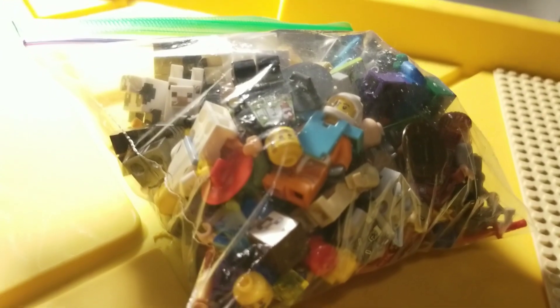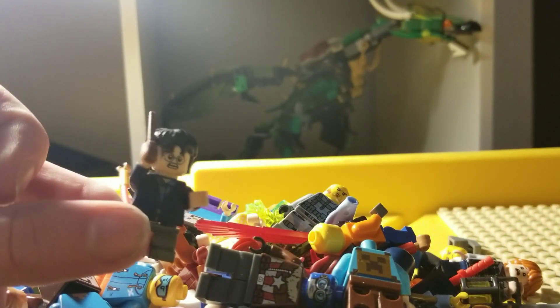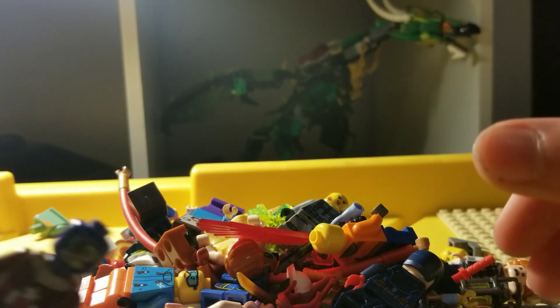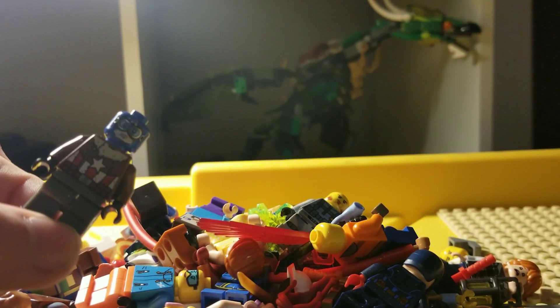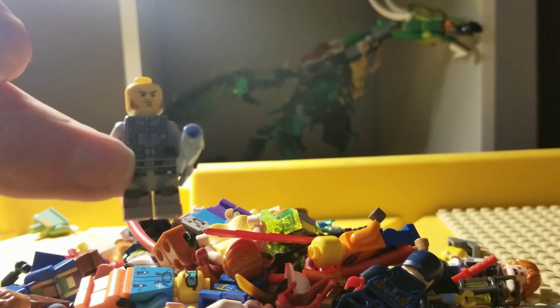Now I'm going to show you the minifigures. Here's a base plate. Here are all of the random minifigures. We have Harry Potter, Steve, another random Minecraft guy. This Captain America — I don't know how rare he is. A Ninjago guy, I don't know why he snuck in there. This person — no clue who that is, I think it's from Toy Story. Flesh-toned figures are cool.